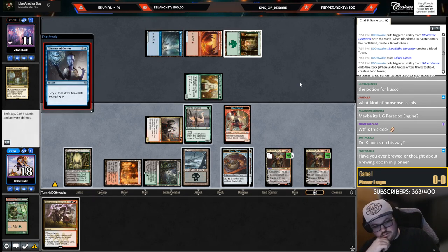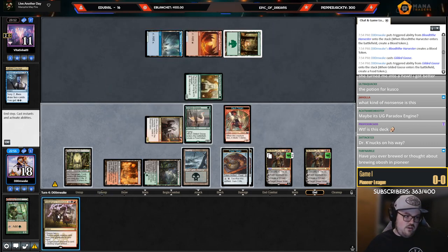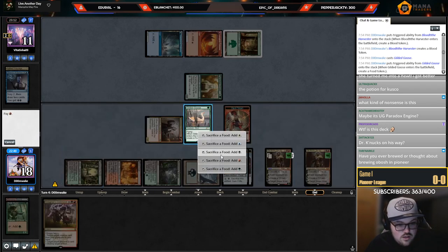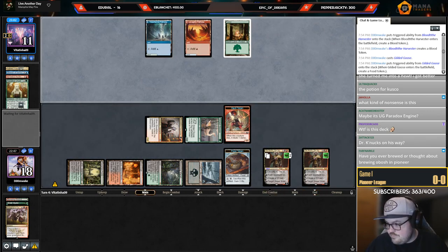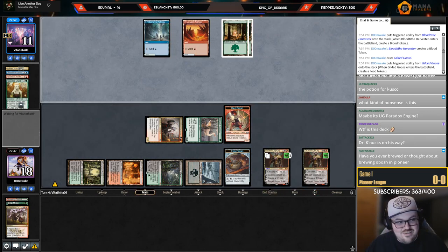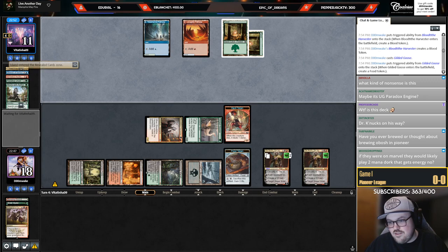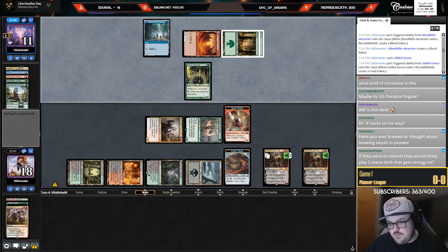Glimmer of Genius — after it resolves we're going to kill the Druid and make them discard. Are they playing Aetherworks Marvel or something? Two damage. Going back to the Rakdos talk, I wonder if I can pull up that deck list — I put it on YouTube. I don't know what they're playing, I'm a little scared. They discarded Valakut Awakening — I feel like it's definitely an Aetherworks Marvel deck.